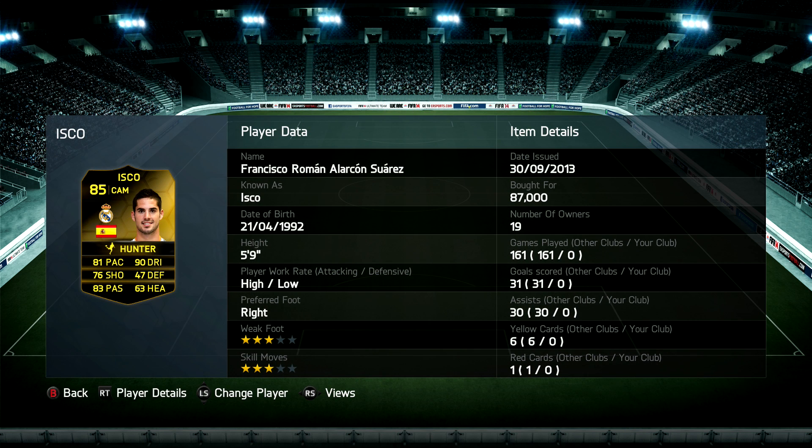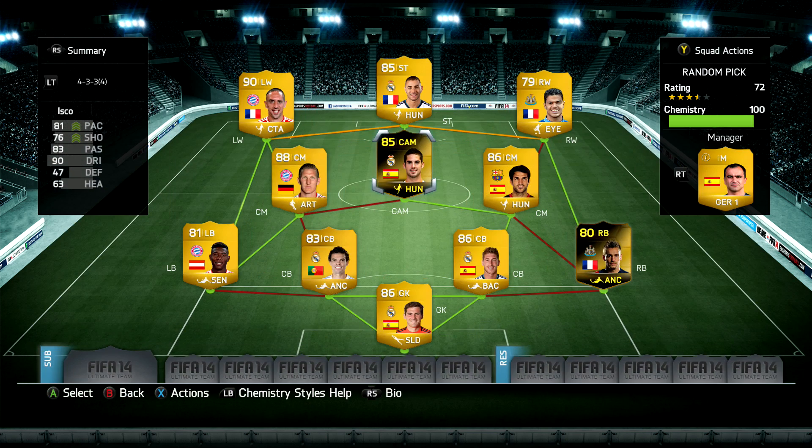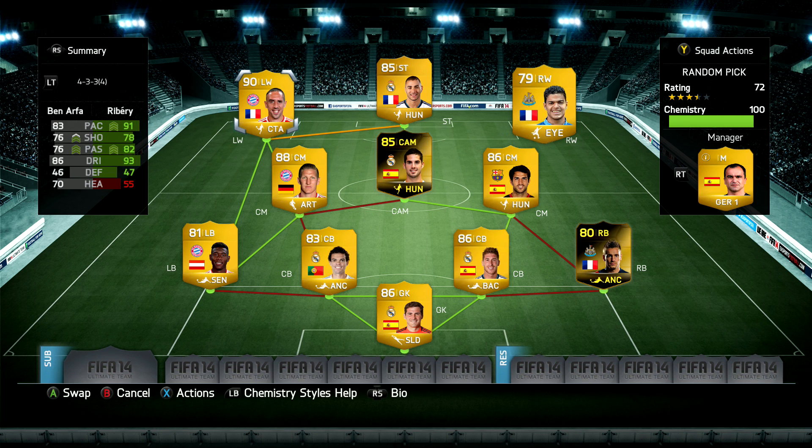Fabregas has three star skills and weak foot and looks to be a pretty decent player. Isco has 90 dribbling as his standout stat for our second random pick player of the day, and he's got high/low work rates with three star skills and weak foot as well.